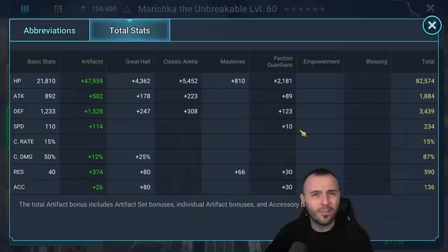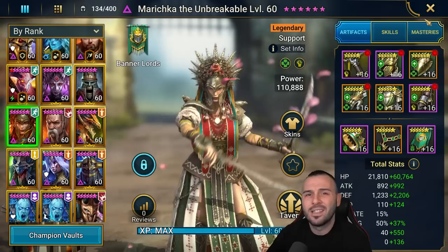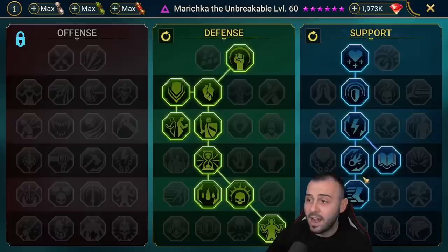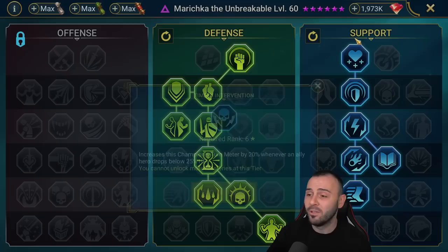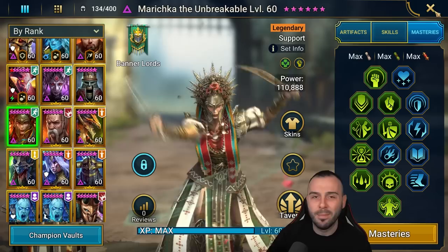She has a speed aura for all battles at 24 - pretty nice. She's built on a resistance set and regeneration. Total stats: 82k HP, 3.4k defense, 234 speed, 590 resistance. I have too much resistance - I didn't intend to get so much. I would prefer to have even more HP, get her to like 100k HP, and she's gonna get a crazy 40k heal only with the A2, plus a massive shield. The more HP the better for the build, but you still want some resistance. For masteries I have defense and support - I have Unshakable, but I could potentially change to Timely Intervention as a tier 6 instead.